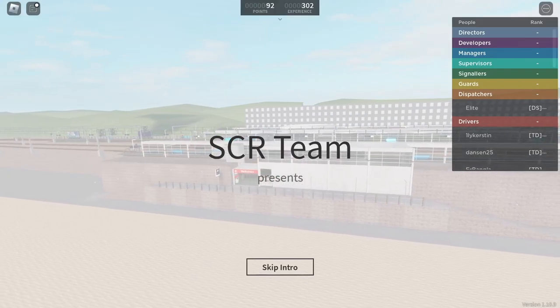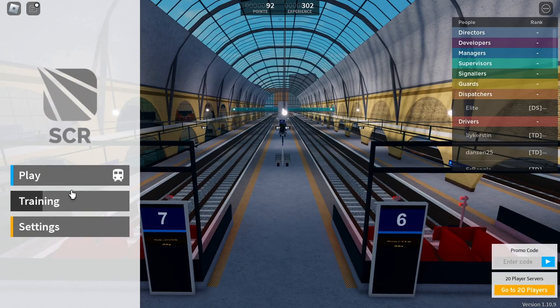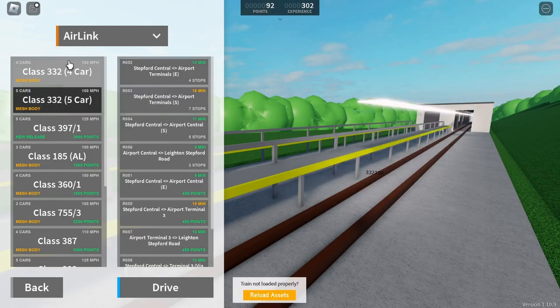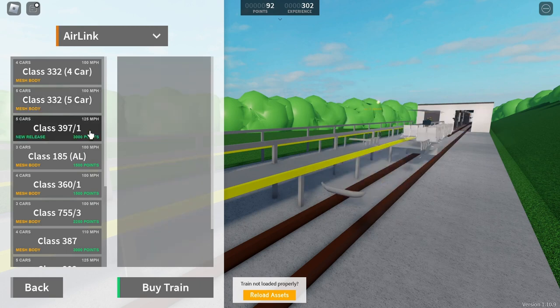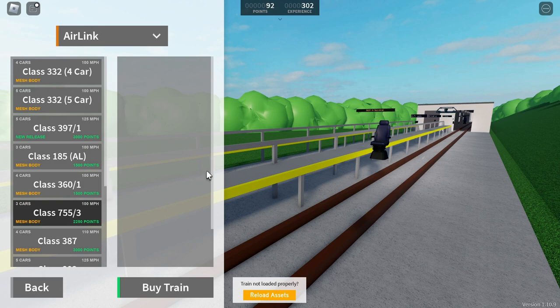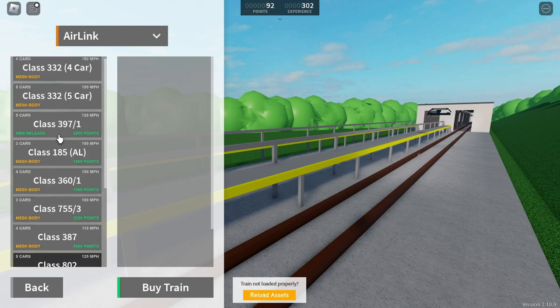In the last video I was talking about how I wanted to get an Air Link train, so I did some stuff off camera and now we have an Air Link train. After some off-camera stuff I now have that fishbowl-looking thing. I really want this thing that just released — the 379 looks kind of cool, and also the 755 is appealing.